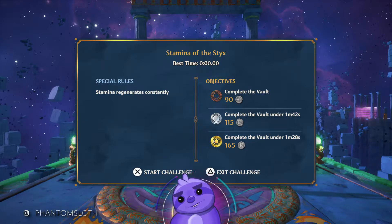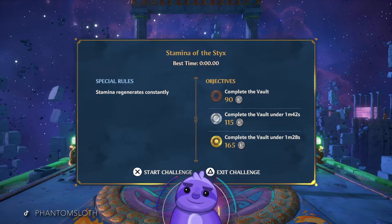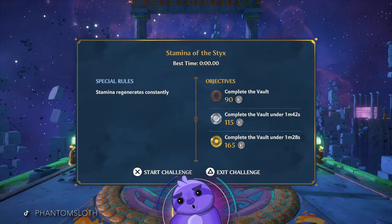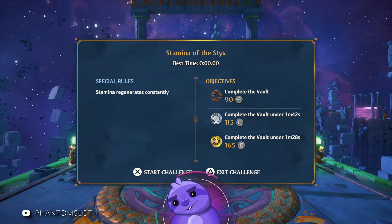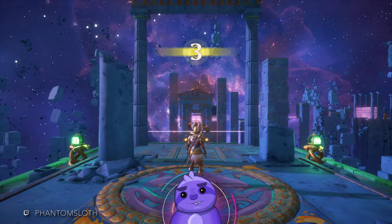What's up guys, Phantom Sloth here and we are doing a Hermes Heroic. This week's big one — the Stamina of the Sticks — complete the vault in under a minute and 28 seconds for gold. We're gonna try and do that in far less than that; we're gonna try and do it under a minute. We've got our Vault of Tartarus armor on and we are going to go for it right now.